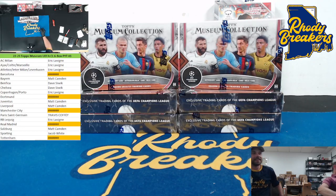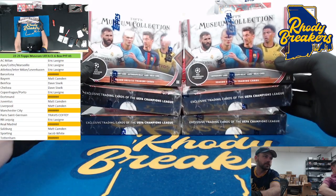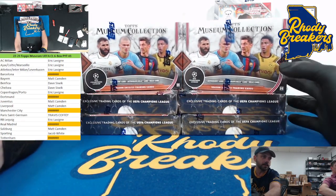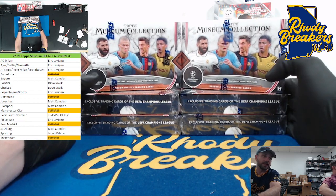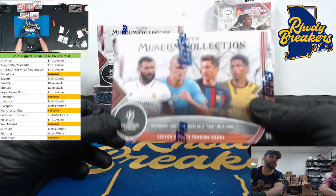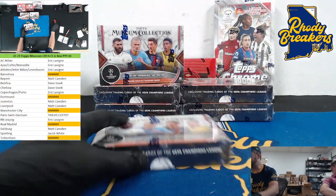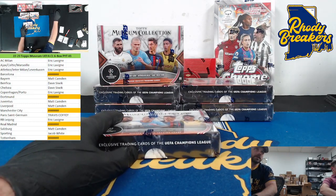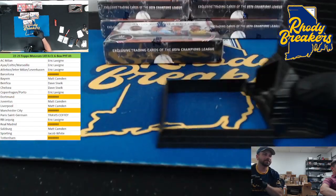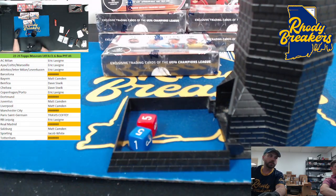Alright, here we go — we have six boxes, the last half of what ended up being our second case of 22-23 Museum Soccer. The first half of this particular case was not very strong, so we're hoping for big things here. Good luck. This is PYT number three — technically we did two or three boxes to start Museum Collection when it first came out. We do have a filler: Barcelona, Dortmund, Man City, Real, and Tottenham. In the filler, Mace and Trav — hard 10, baby.